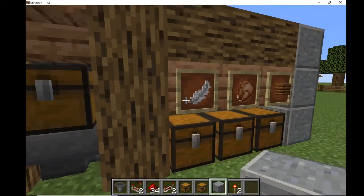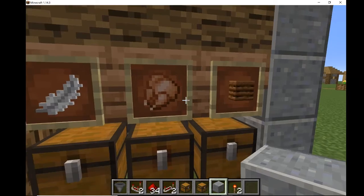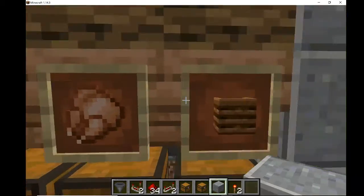So this feather should go into this chest. Cooked chicken should go into this chest, and trash goes into this chest. I use item frames — these aren't needed.